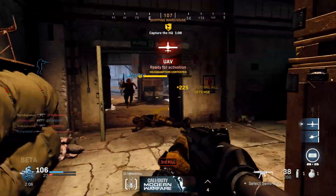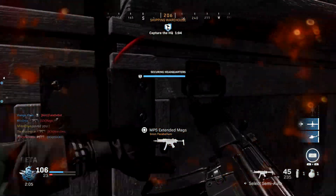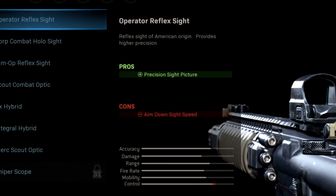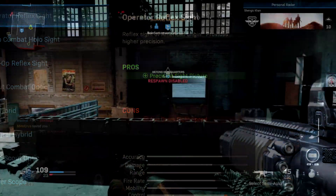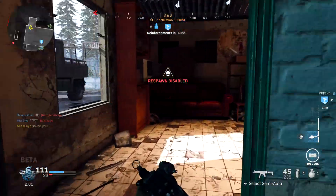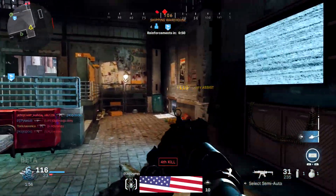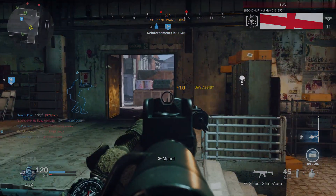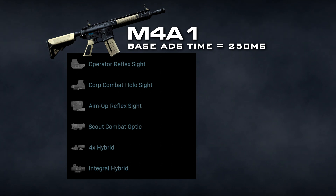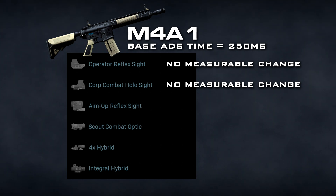When it comes to attachments, let's first hop into the optics. This is an area where a lot of people were confused — especially with reflex sights and holographic sights — because the game states these reduce your aim down sight speed, which doesn't make much sense. I tested all of the optics I had unlocked, and for the operator reflex as well as the holographic sight, it turns out they have no measurable impact on your aim down sight time at 60 frames per second.